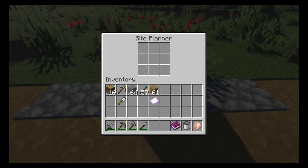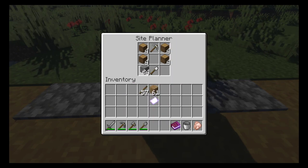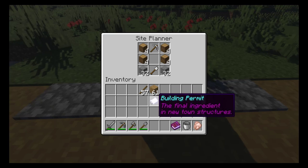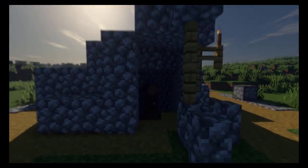When you're ready to build a new town structure, open one of the site planners located at the edges of your wagon and place in the items as detailed in your recipe book. The building permit does not need to go in last, but is required for all new sites.